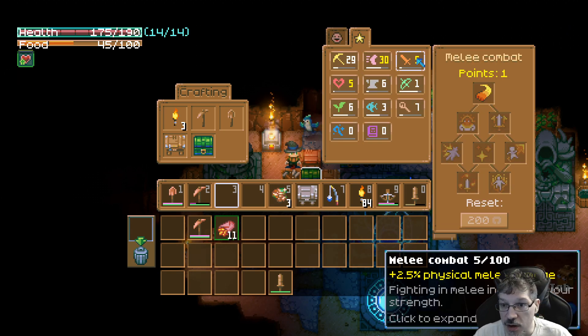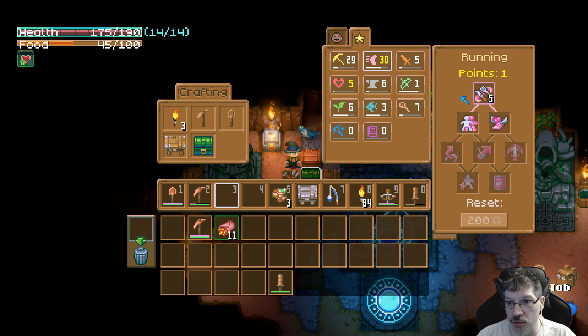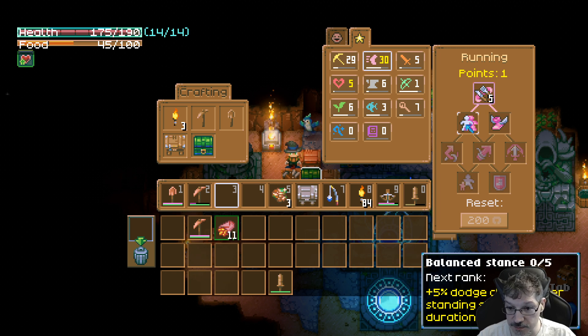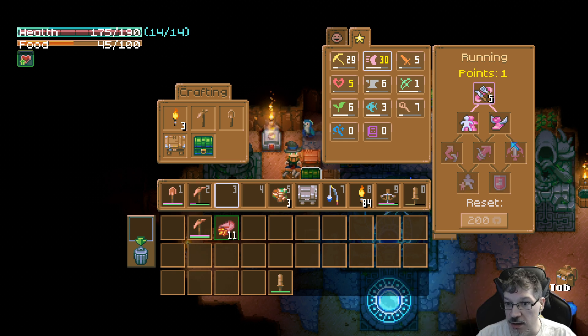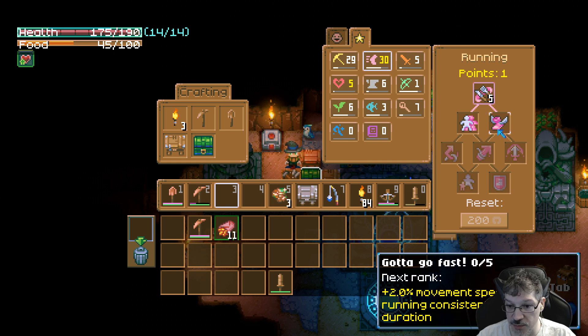Our combat went up! Our movement went up! So what do we want here? Movement speed after running consistently for a short duration, or dodge chance after standing still for a short duration. The dodge takes us into... What do I want to come down here? I think I want movement speed after running for a consistent short duration.